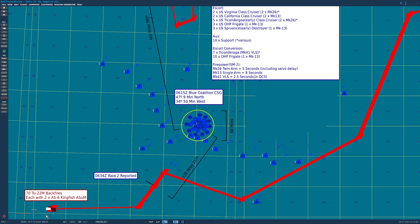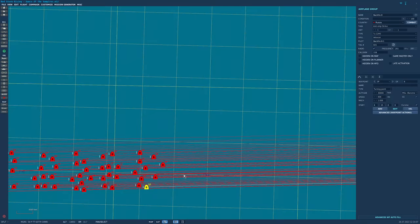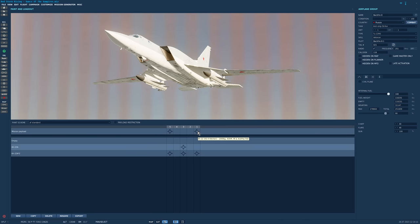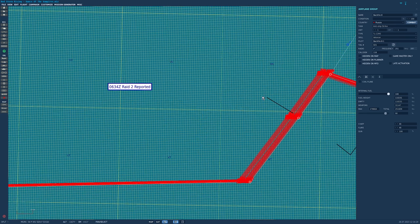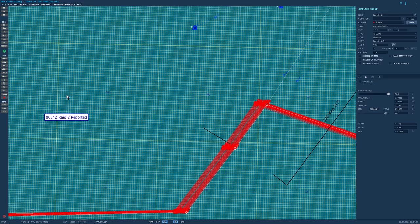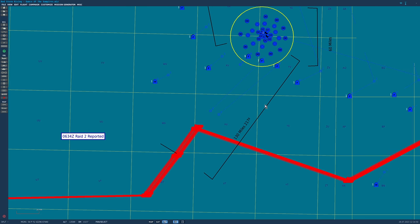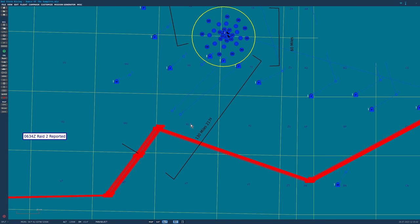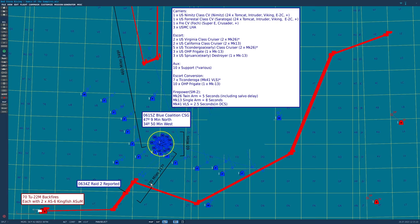In the book they had AS-5 Kelt decoy missiles, which we don't have, but we're using KD-63 as a relatively similar type. As per the book, these will be fired in a battery of 160 simultaneous time-on-target decoy missiles. These guys from the north deliberately get spotted, turn on their jammers, fire their Kelts — which have onboard jammers — to distract the Tomcats. From the south, the stealth attack: 70 Tu-22M Backfires, each with two AS-6 Kingfish missiles. We're using KH-22 AS-4 Kitchens, slightly earlier but very similar.